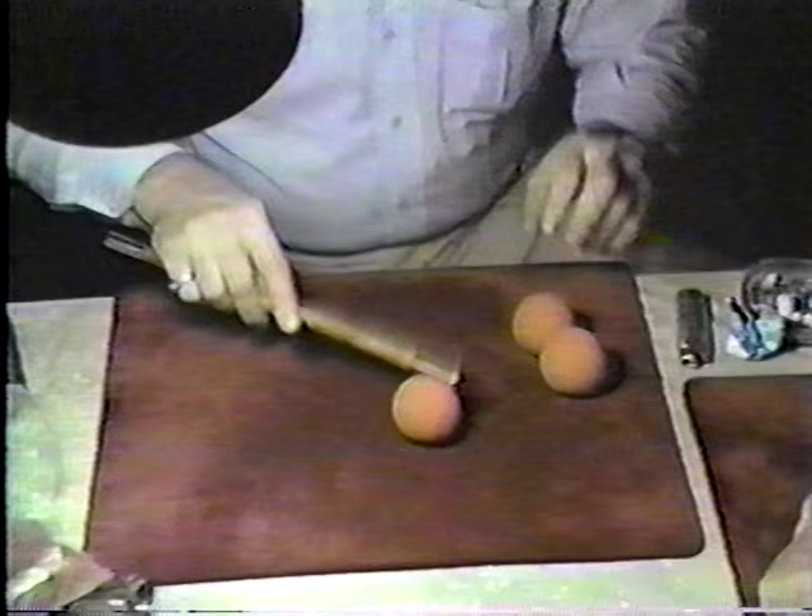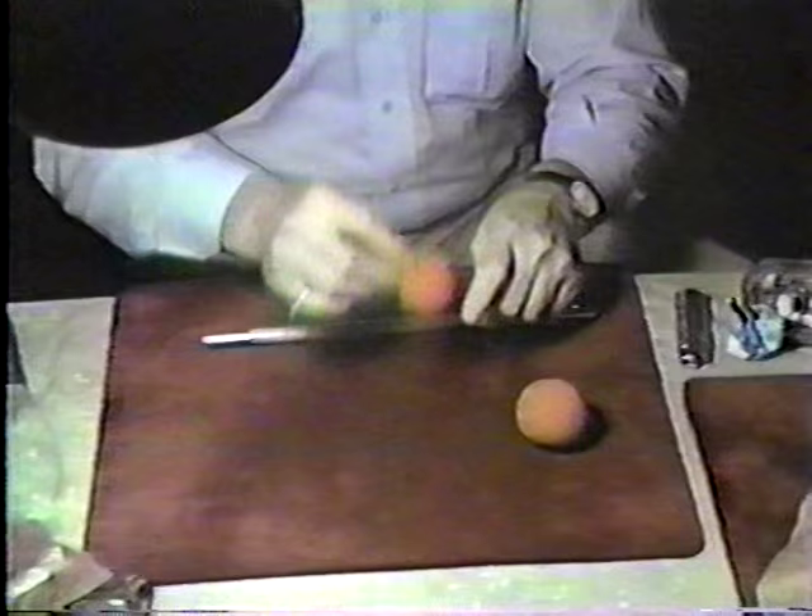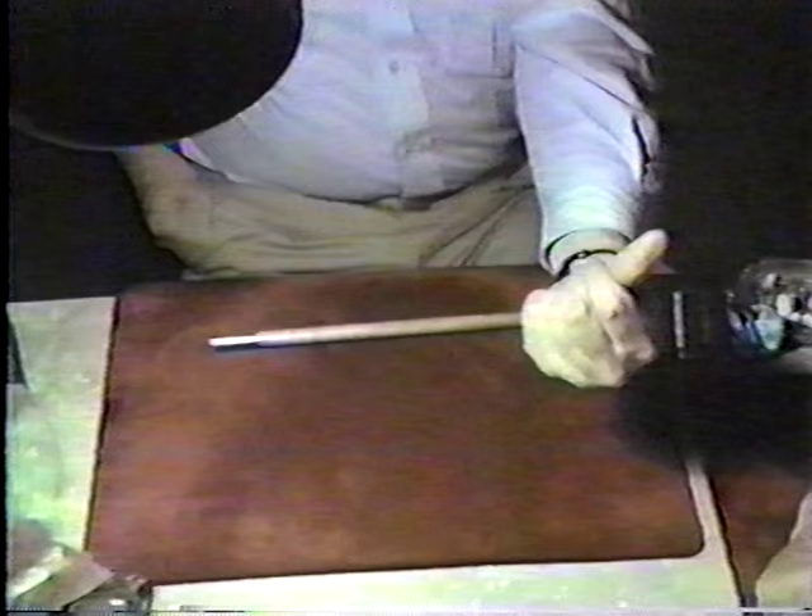At this point, you have this — you have the fourth one here, and you make a display with the three. Set this in front or in back, it doesn't matter. When you pick this up, you load the two, and you hold it this way. This one is one, two, and the third one goes into the pocket.